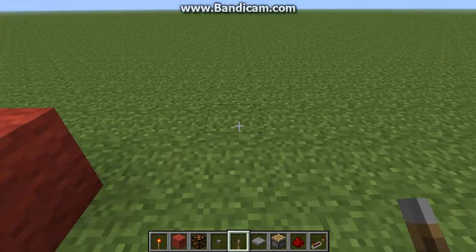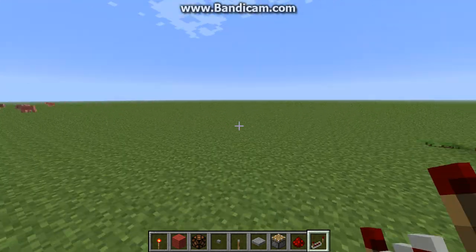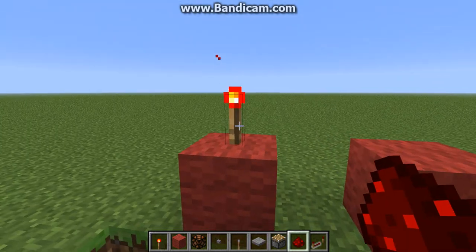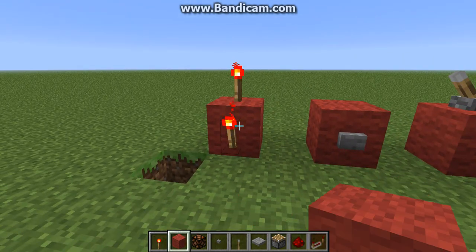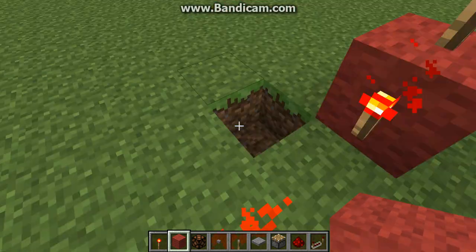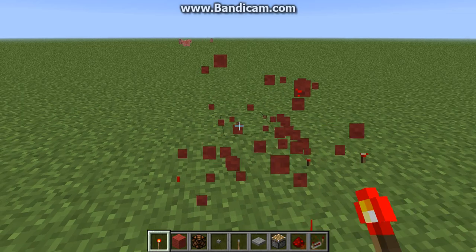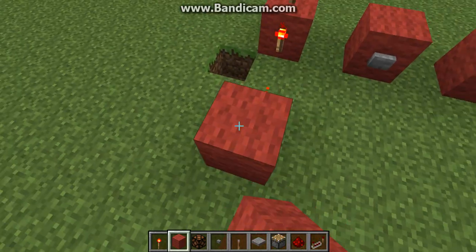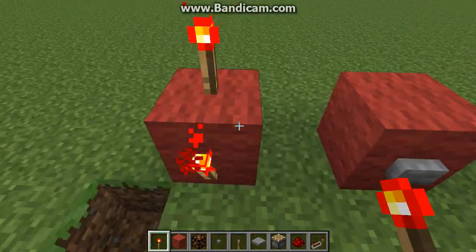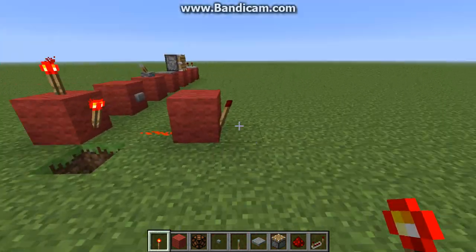Okay, so guys, we have many types of things, but first up we have the redstone torch. Redstone torches can be used for a lot of different things - they can be used to split circuits, like this. Also, they can pretty much just be used to power any block.